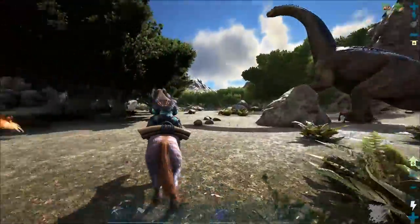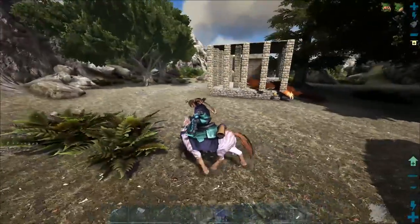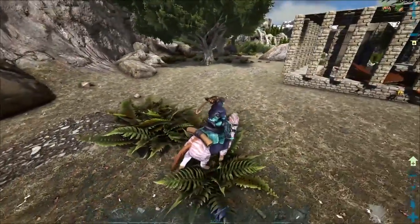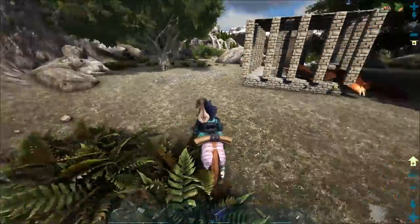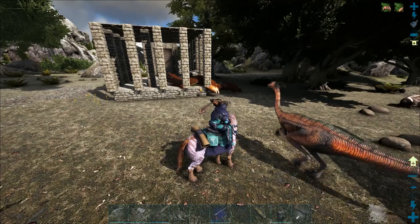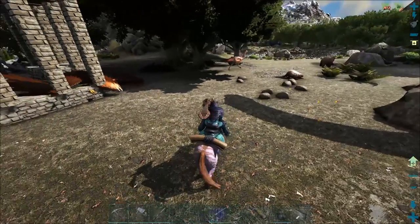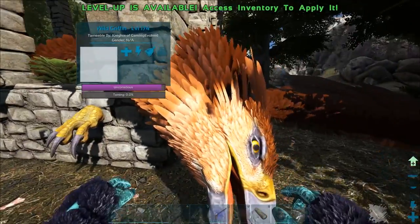It would have really sucked if they'd just said 'here's a new map' with nothing special, but instead they made this amazing creature and also have the ice wyvern and the giant magma golem. You can get the griffin and ice wyvern from the two new additions - you can't actually tame the magma golem, it's like a giant boss or something which we'll probably take on at some point.